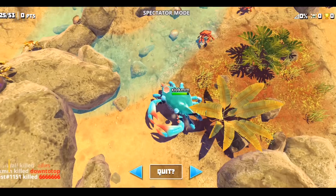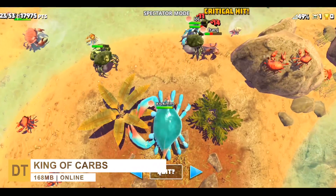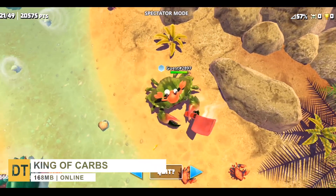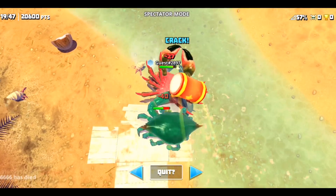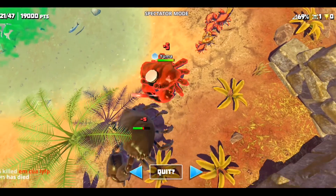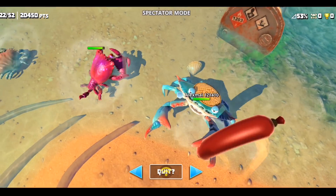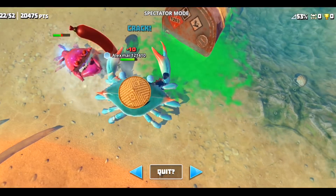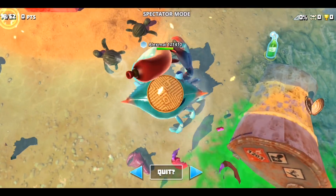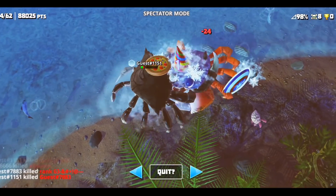Moving along to number four, we have King of Crabs. It's an online action game where you'll face up to 100 different players to become the best of the bunch. Based on raw competition, your crab has to get rid of creatures to earn points and grow bigger and bigger. The object is to earn more points than anyone else, but your rivals are trying to do the same — so it won't be easy. The graphics are super impressive, and you can invite your pals to play together.